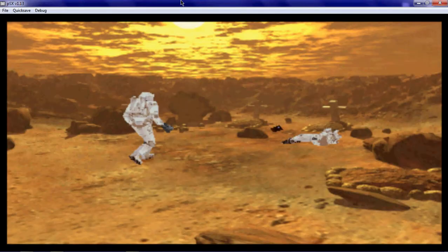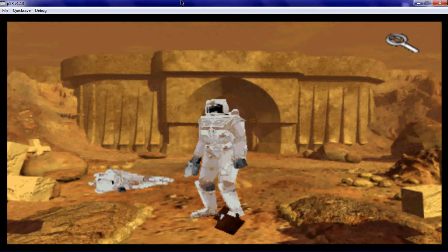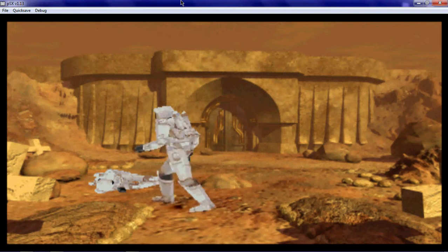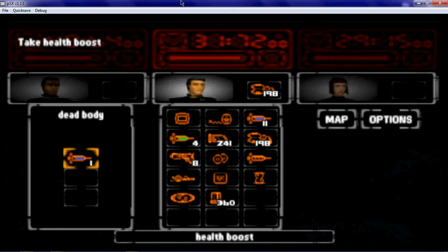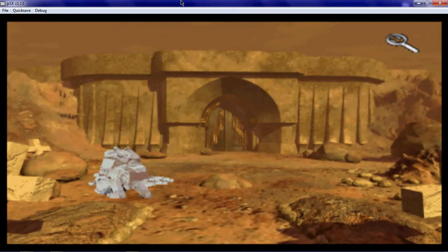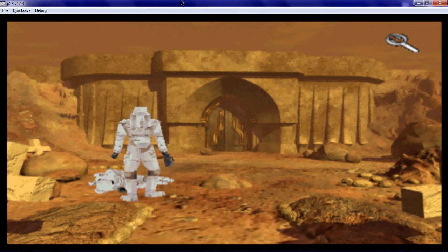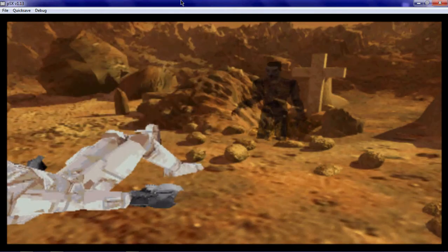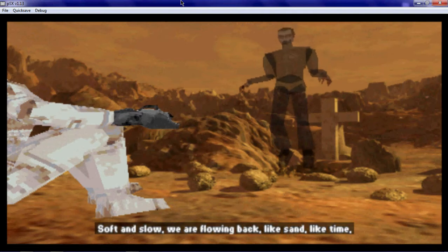Come over here. Don't forget to search the dead body. Throat rift. Who attacked him out here? I don't know, maybe a xenomorph. It's a ghost, man.